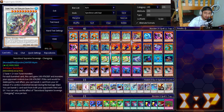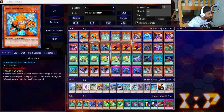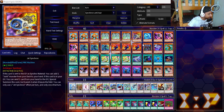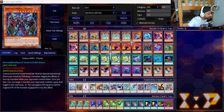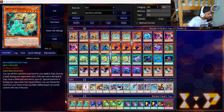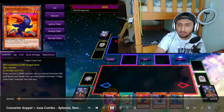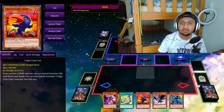As you can see on screen we have the deck profile. This is a 40-card build and we've got quite a lot of hand trap stuff. I'm not going to be utilizing any of that right now - just showcasing what's in the deck, and then I'll show you how we combo.